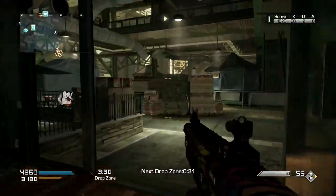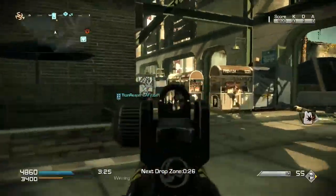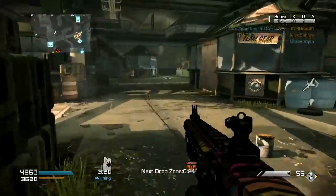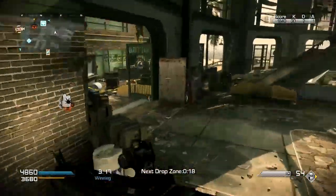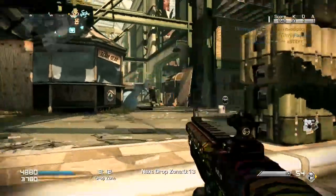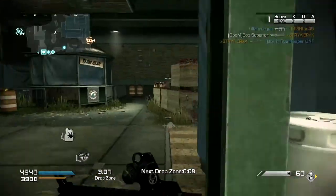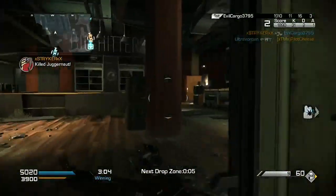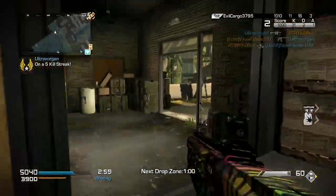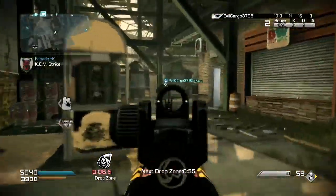What I found about Drop Zone is there isn't really a fixed spawn — it's kind of like Hardpoint where you can spawn anywhere around the map that isn't on the drop zone itself. As long as you can navigate the map, come up behind enemies, and figure out where they are, you can get a lot of two-pieces, three-pieces, or even four-pieces, which can really speed up the chem streak. Drop Zone is a fantastic game type — I highly recommend it if you're into rushing and running around.